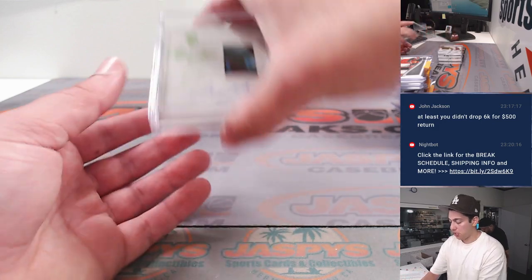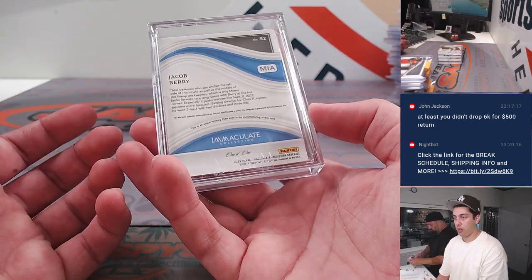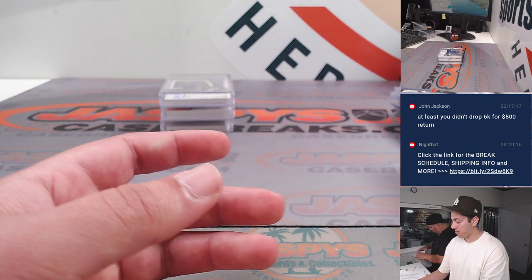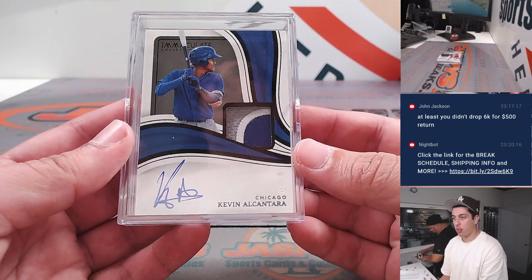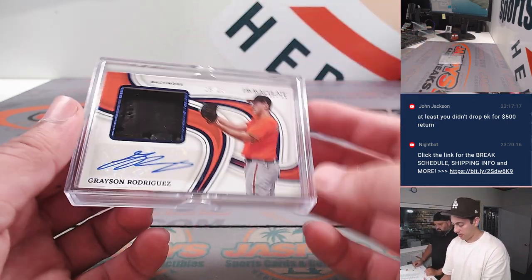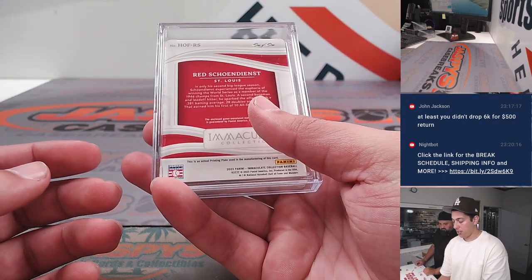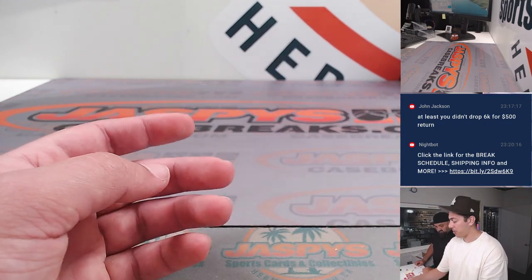And now the Thickies. Had a Jacob Berry printing plate patch auto one-of-one. A Jordan Lawler glove patch auto to 35. Kevin Alcantara patch auto to 10 — that's black. A Grayson Rodriguez glove patch auto to 25. And lastly a red Schoendienst relic one-of-one printing plate.